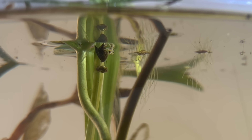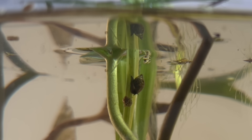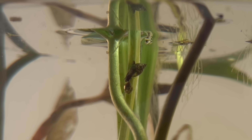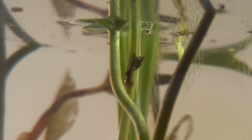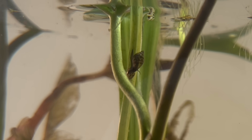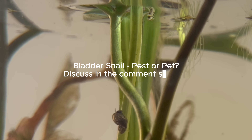Here two bladder snails meet, and for a brief moment there's a little love scene in progress. Bladder snails are hermaphrodites, meaning each one carries both male and female organs, and encounters like this ensure the next generation is never far away. What do you think — are bladder snails fascinating little pets or just pest snails? Discuss below and let me know.